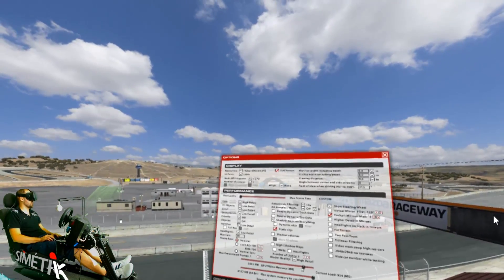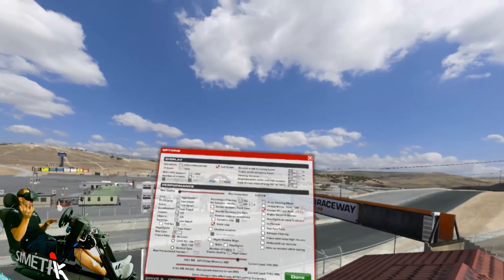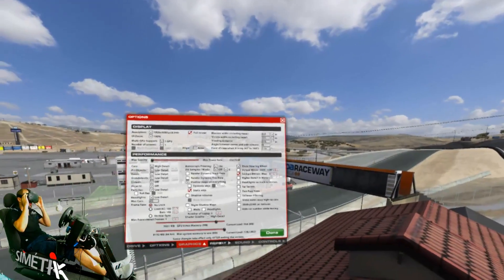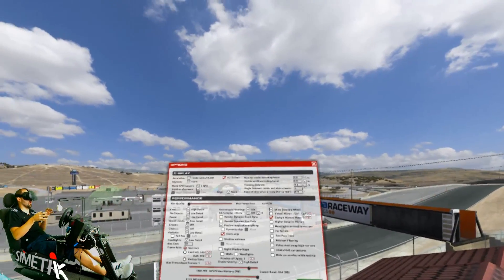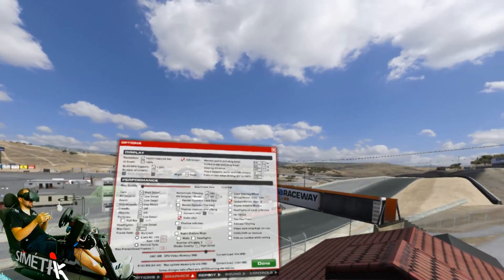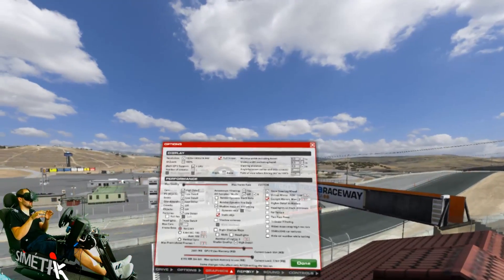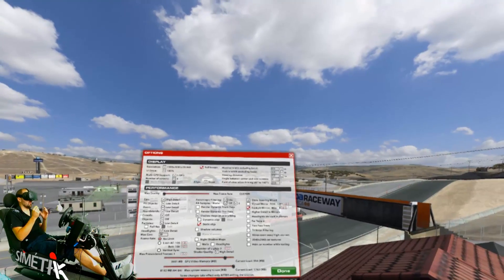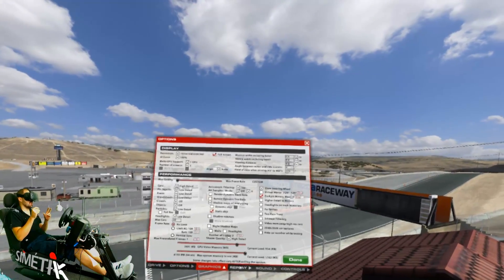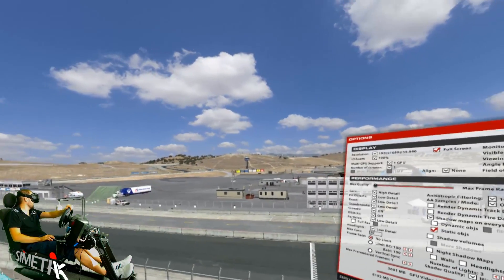In terms of graphics performance, I have noticed that it does vary from track to track. At the moment certain pit zones and grandstands have quite a large frame rate variance compared to the rest of the track, because those parts just have a lot more detail. What you'll need to do if you're going to play in VR is do some testing — join a server that has other cars in it, something like 10 to 15 cars representing a race situation, and see what your frame rate is across the entirety of the track. In VR it's really important that you don't go below 90 frames a second.